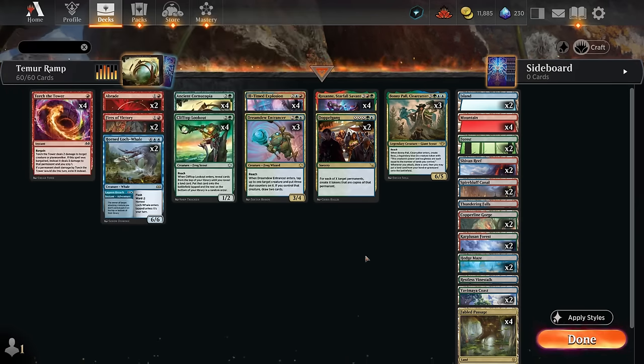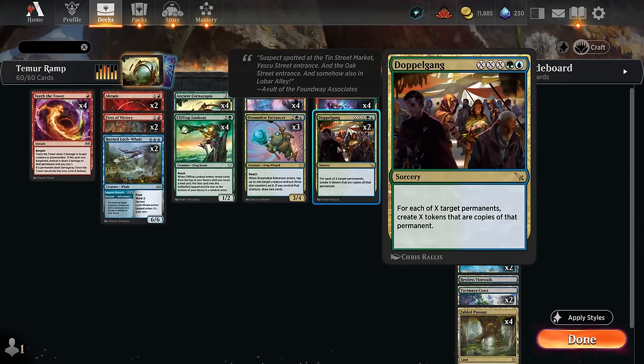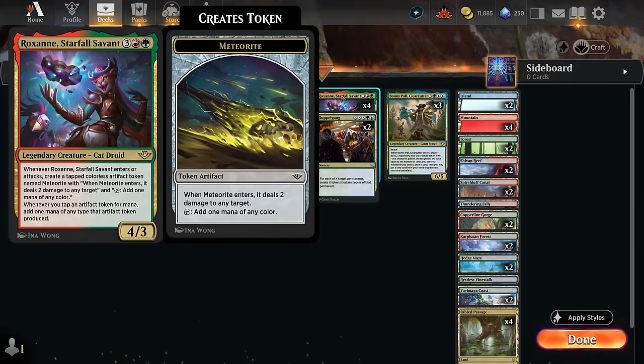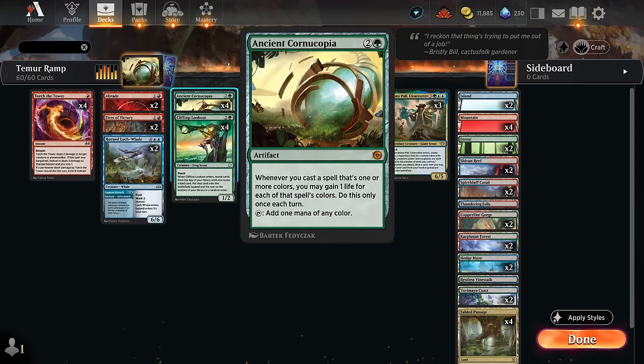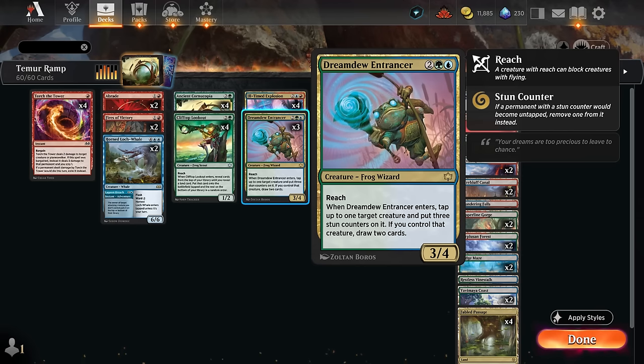The eventual goal with all that mana is to sink it into a large Doppelgang, which can be awesome if you can fire it off for X equals three or more. We get to select X target permanents, including the opponent's potentially, and create X tokens that are copies of those permanents. X equals one for five mana total is not particularly exciting; X equals two for eight mana we get four pieces of cardboard at the very least. X equals three or more is where things get really crazy — you can even copy the leftover meteorite token from Roxanne, which deals damage when it enters and immediately taps for mana, or copy the Cornucopia to gain a lot of life back.